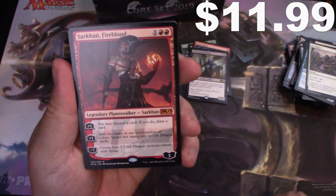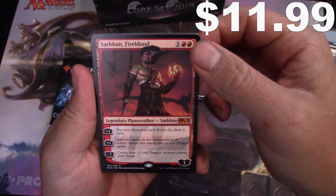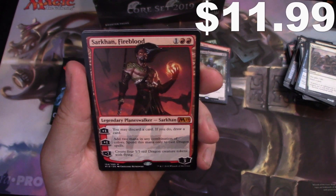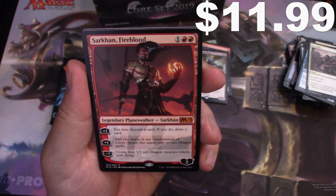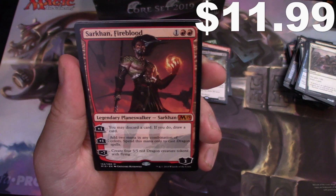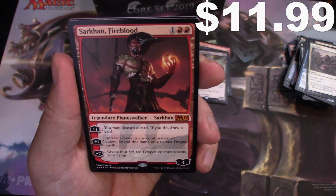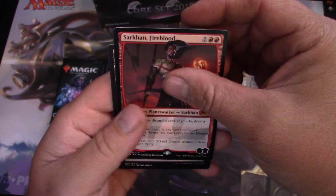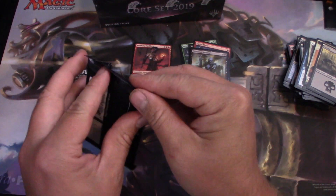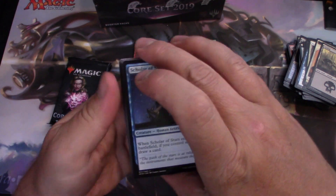Our first Mythic is Sarkhan! For three and three, he's a 4-loyalty planeswalker. Plus one: you may discard a card, if you do draw a card. Plus one: add two mana in any combination of colors — spend this mana only to cast dragon spells. And minus seven: create a 5/5 red dragon creature token with flying. He's not the most sought-after planeswalker, but I'll build a dragon deck.